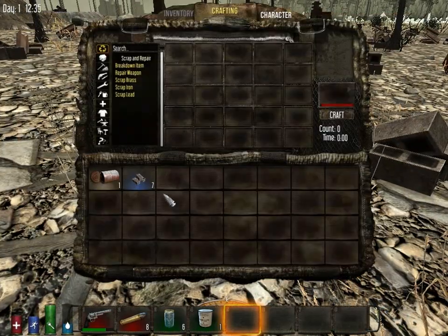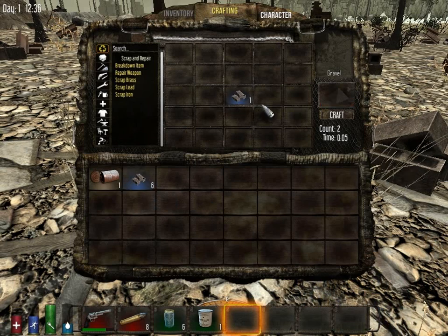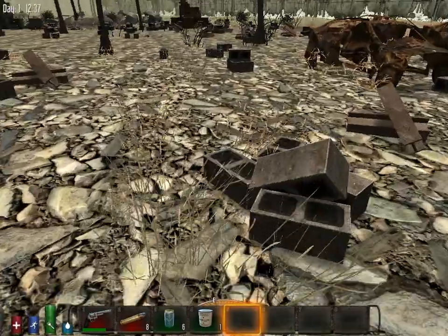Then what you're going to do is go to your inventory, put the cinder blocks in the crafting area, and one pile of cinder blocks should craft into — I think it says — count two. So two gravel for one pile, but look how easy that is.